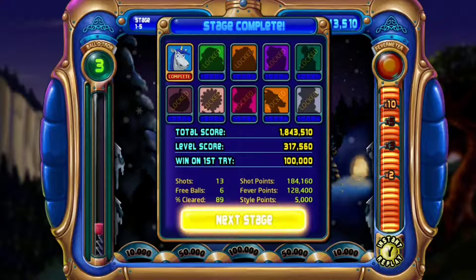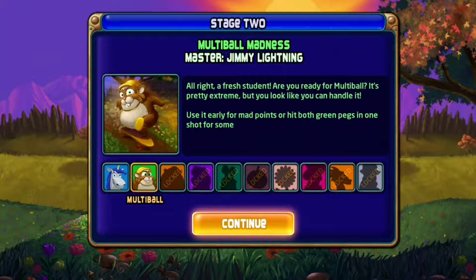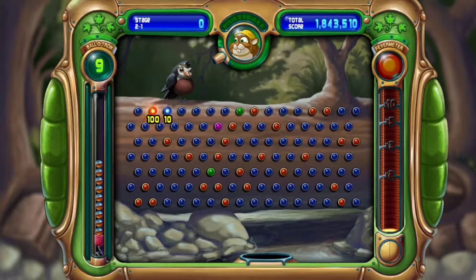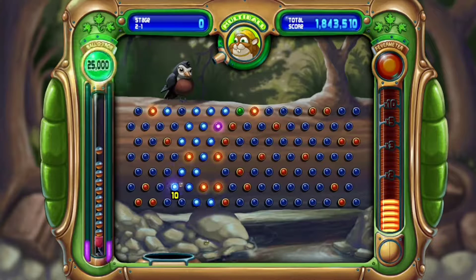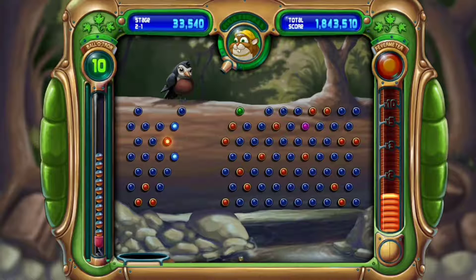And here we go. It's Jimmy. So his superpower is he gives you an extra ball in the thing. I'll show you that. See, there's the second ball in the field.